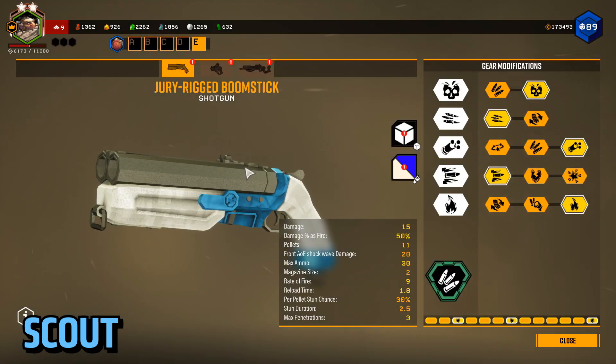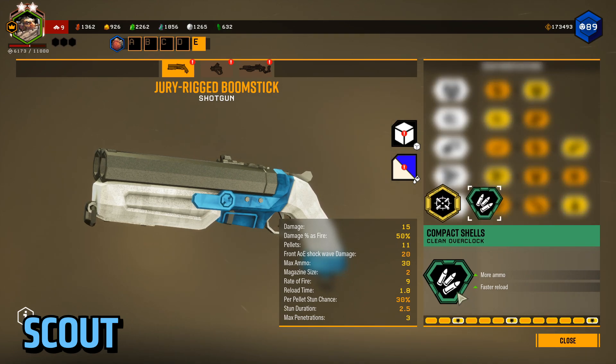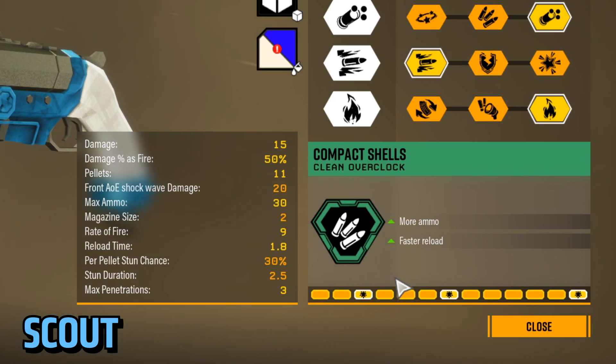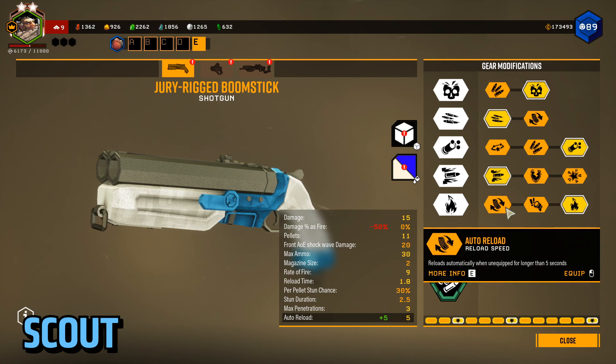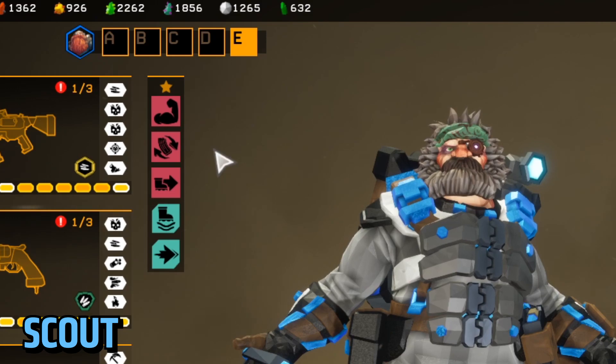The shotgun falls into a pretty similar category. I just go for more ammo on the overclock because I don't have a good overclock for it yet. I go for the heat upgrade because I almost always run Born Ready, so auto-reload isn't necessary.